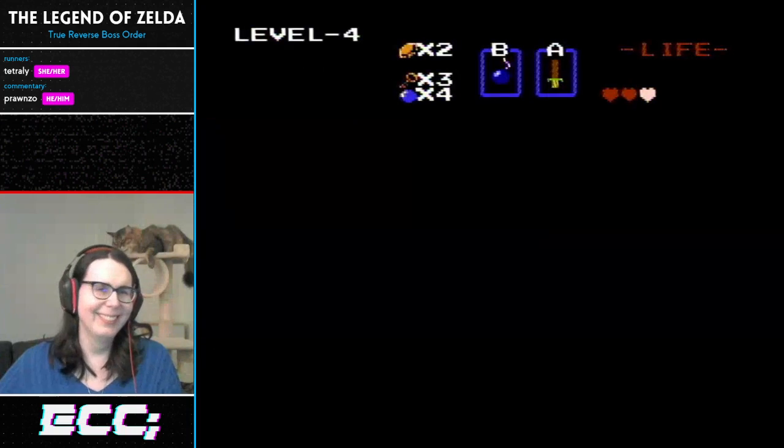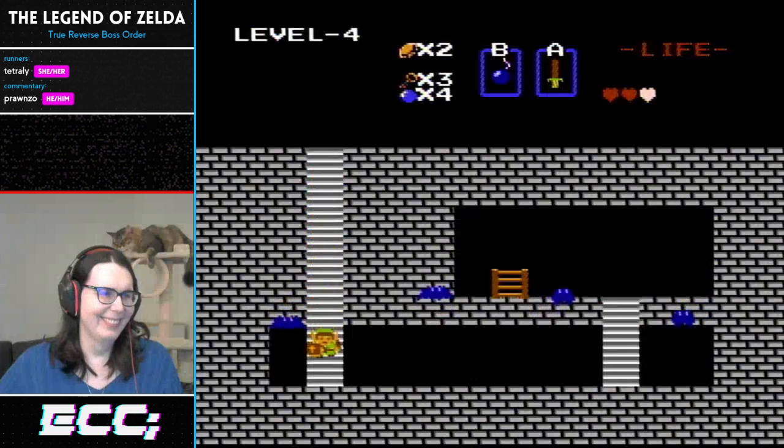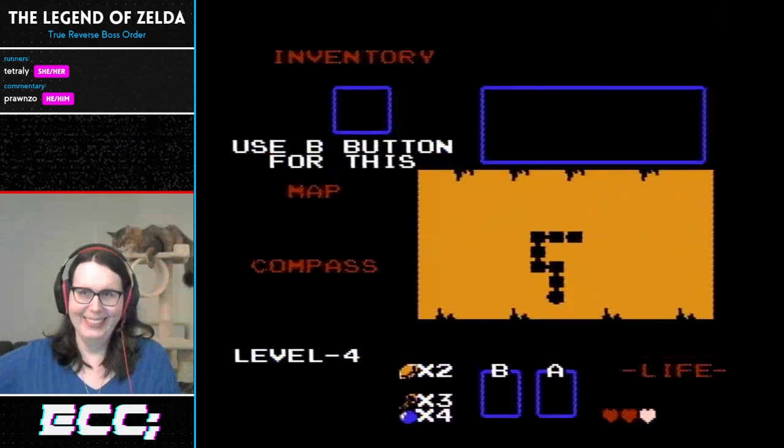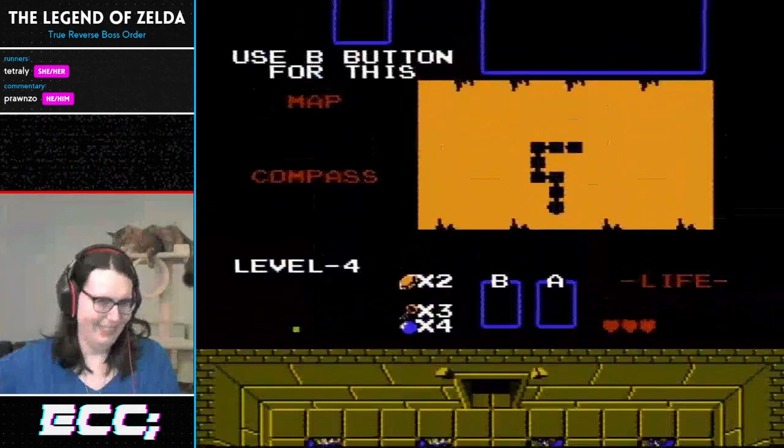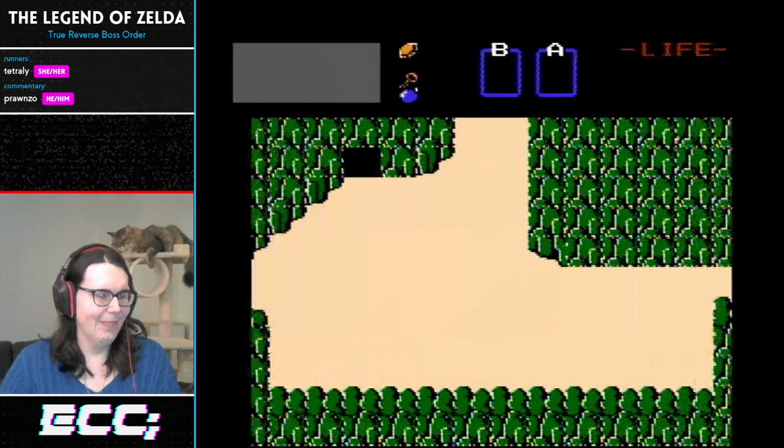Z1 runners refer to this room as the breakfast room. If a room has a name in Z1, it's probably an important room — it's a very easy one to potentially lose or gain time in. Tetreli did successfully get the ladder, so let's get out of here.